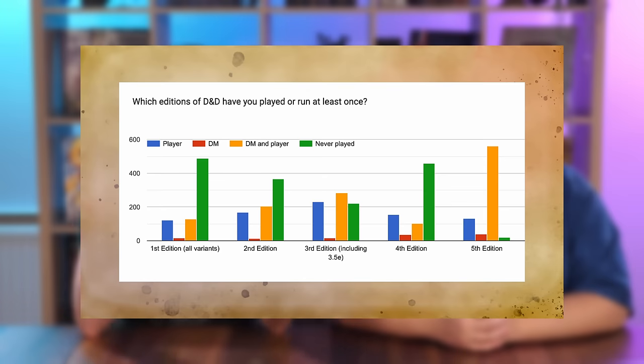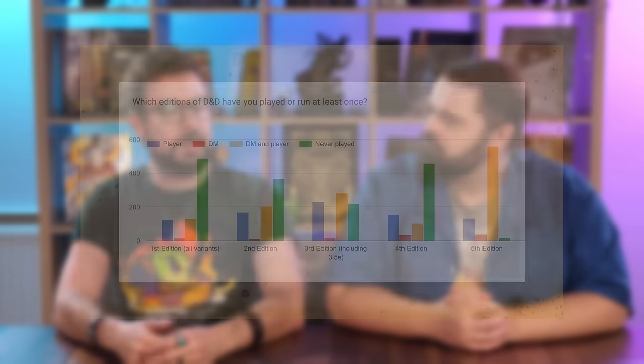Fourth edition was the weird outlier where there were a lot more players and a lot fewer people who DMed. Not many players decided they also wanted to DM. It feels like with fourth edition, if you were a DM, that was like your job. I know there's a certain tenor of respect for fourth edition, but I think a lot of people underestimate how painful 4E was to DM. It had a lot of DM-friendly mechanics, but it's weird in that respect.